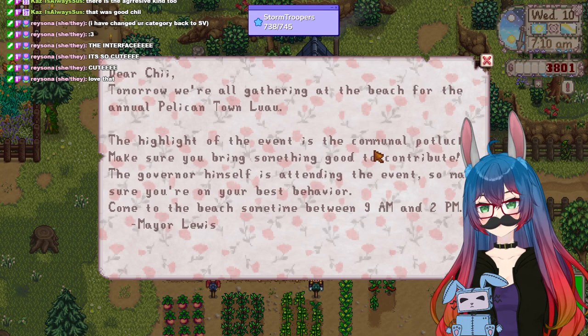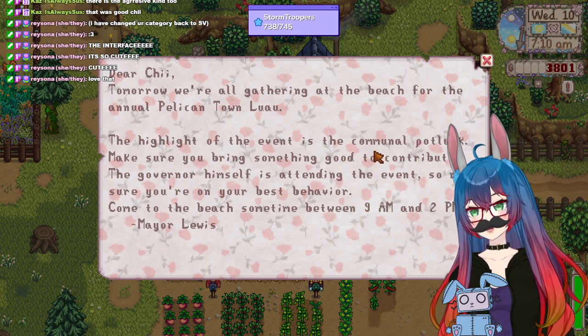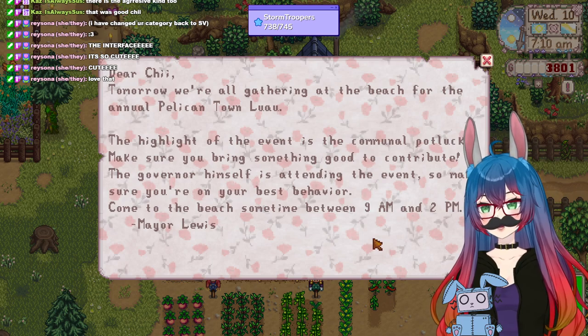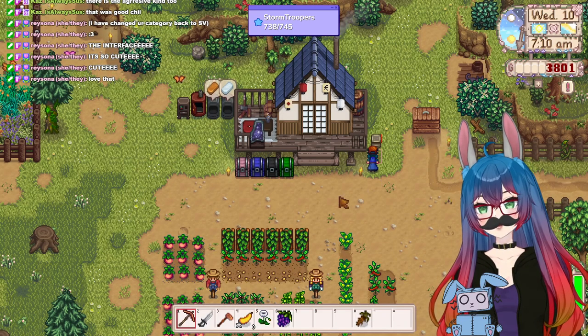Let's check this mail quick. Oh! Dear Chi, tomorrow we're all gathering at the beach for the annual Pelican Town Luau. The highlight of the event is the communal potluck. Make sure you bring something good to contribute. Our governor himself is attending. Make sure you're on your best behavior. Come to the beach sometime between 9 and 2. Okay. Will do.